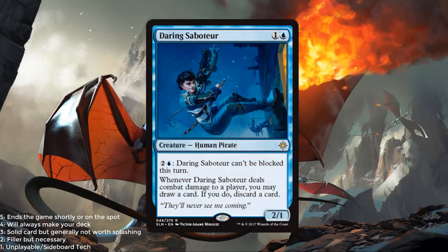Daring Saboteur — a blue and a colorless for a 2/1 human pirate. This is a rare. You can pay a blue and 2 to give it unblockable for the turn, and whenever it deals combat damage to a player, you may draw a card, and if you do, discard a card. It's a different type of looter than we've seen before, but one that can get there in a late game. If they don't kill it, they're going to continuously be taking 2 while you're filtering through your better cards. I think this is highly playable in sealed and draft. I'm going to give this a 3.